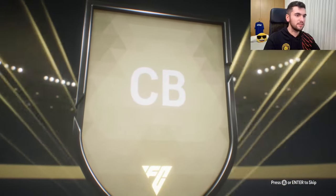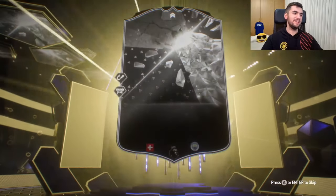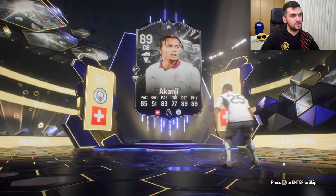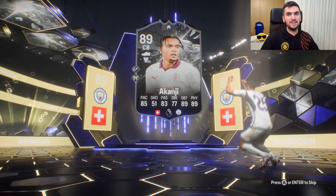Switzerland — center back from Manchester City, it is Akanji 89, with two good playstars in the game. Let's see how good he is.